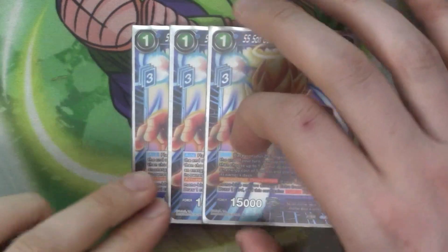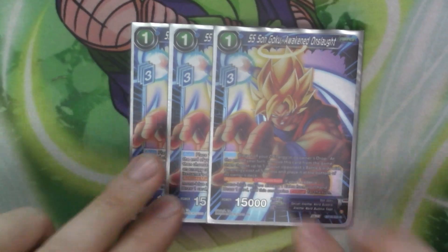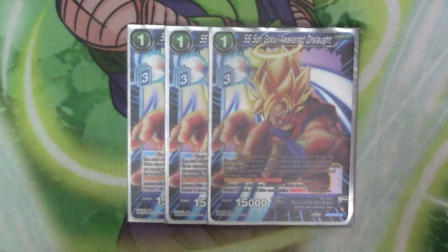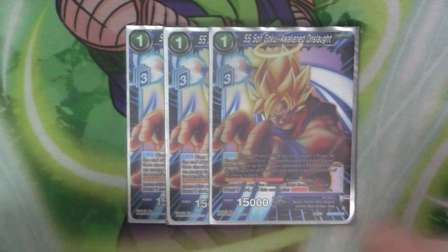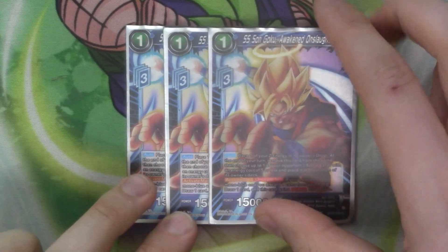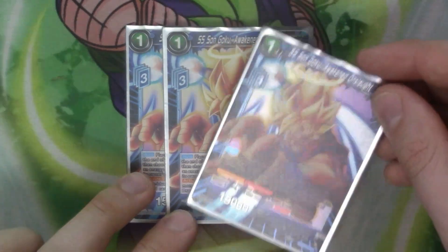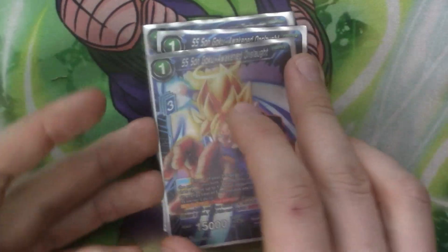Next we have three copies of the Goku Awakened Arms Slot. Auto: place Z-energy in the drop, end of turn remove — you send one of your parents five or less to the bottom. And as an active main, once per turn, if you're mono blue and you ditch an extra card, you draw and give him 50 and give him crit for the turn. So it's just a bit of pressure — end of your turn you send it to balance all their things.